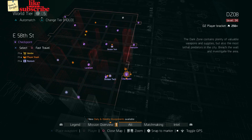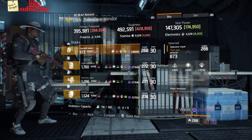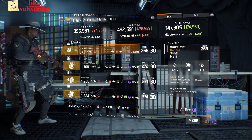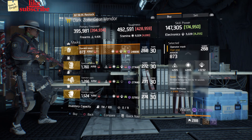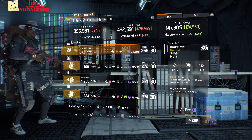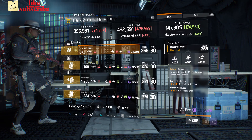For our next gear items, you're going to head over to East 58th Street Checkpoint. Here the Dark Zone gear vendor has an Operator Mask with the talent Tenacious on there. It has a gear score of 268, armor of 873, rolled for electronics 1,232. The attributes has crit chance and burn resistance.